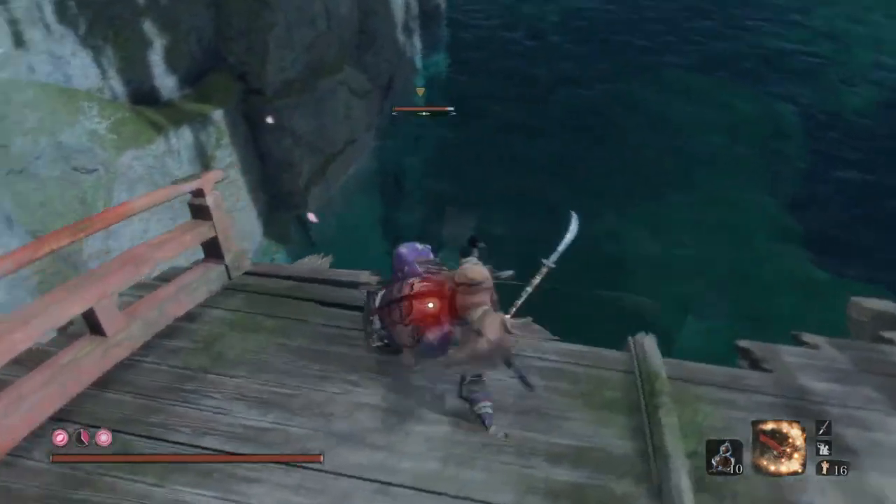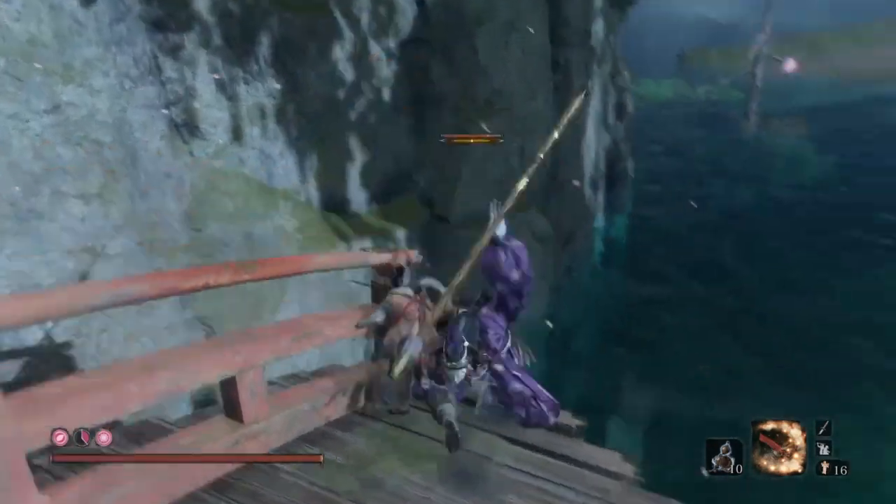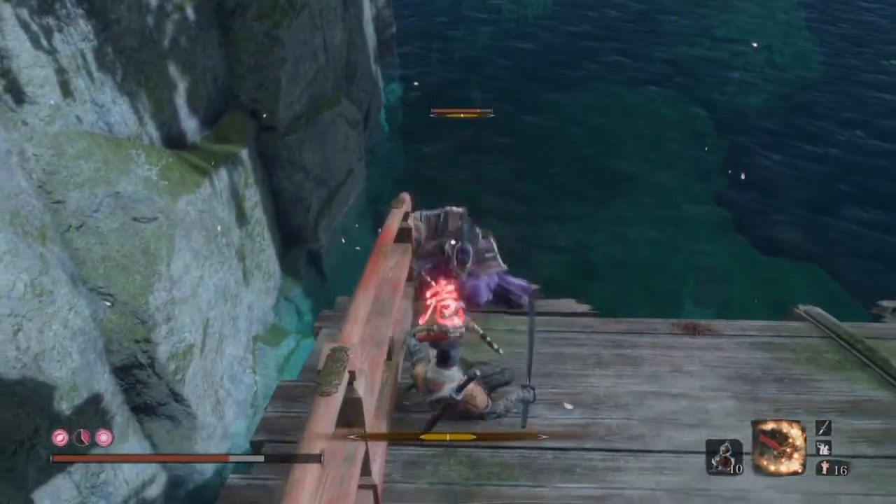The only tip is to make sure not to stab too early or sprint, because you're going to knock him out of that backstab position and then probably dodge into the water while fighting his stupid self.